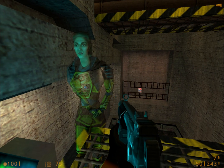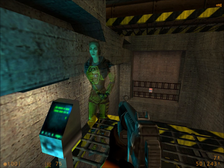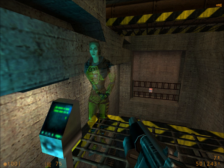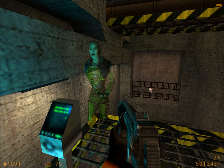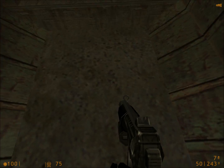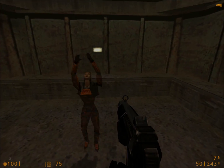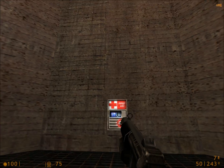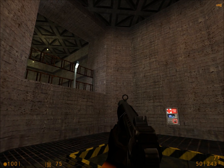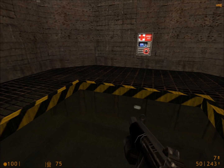Your HEV suit monitors blood oxygen levels, warning you when you need to find an air supply. As you swim through this course, your oxygen levels will begin to drop. At the midpoint, you will be given an opportunity to surface for air. Come up and catch your breath. You will see the blood oxygen indicator on your suit's heads-up display returning to its previous level. You are free to swim on to the end of the course.